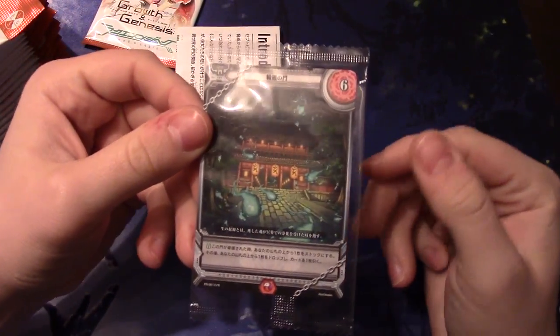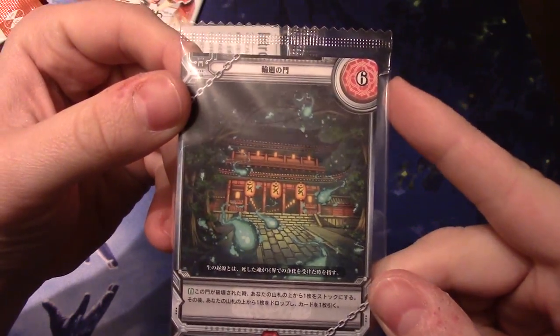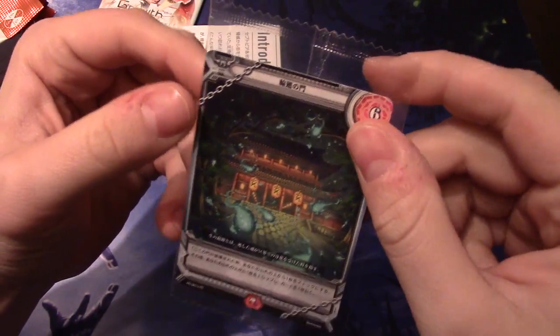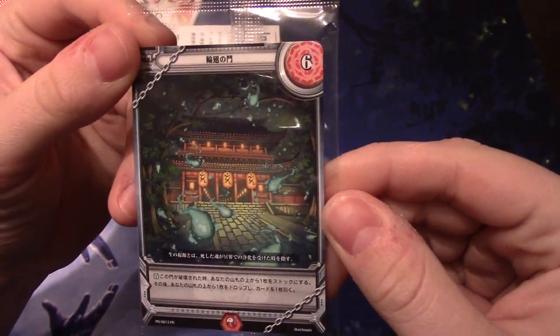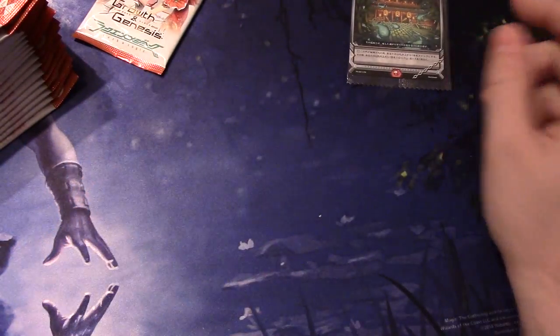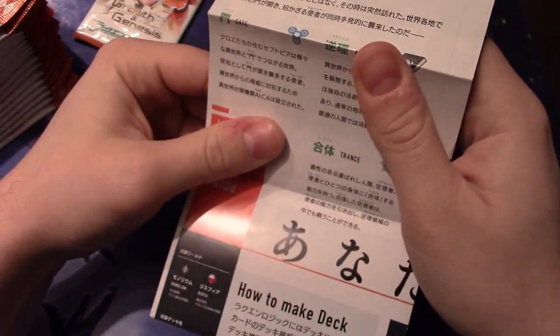Each box does come with a box topper — these are the promo gates. The only way you can get these is by buying booster boxes. These are really good; I think this one's a draw two, discard one. So you want two of these in pretty much every deck for Dysvia. And then it comes with just another little instruction booklet. Nothing fancy.